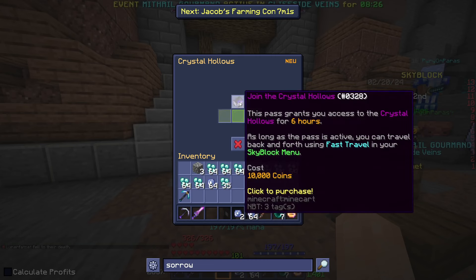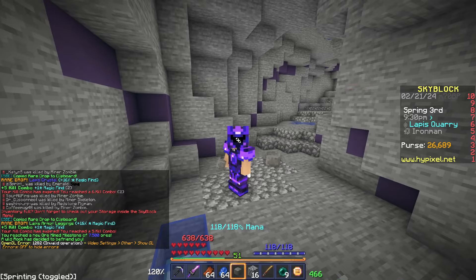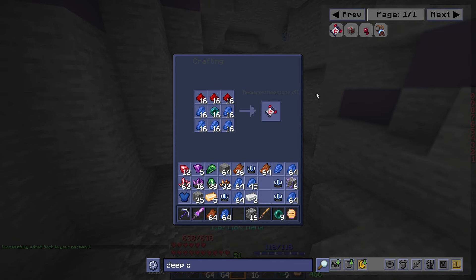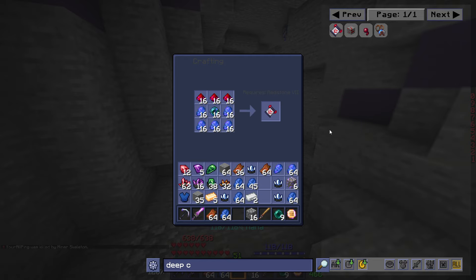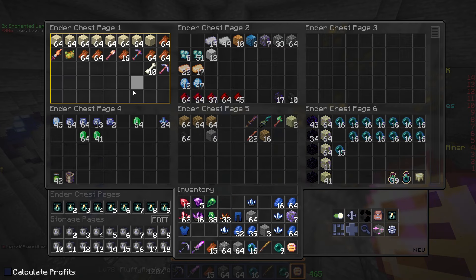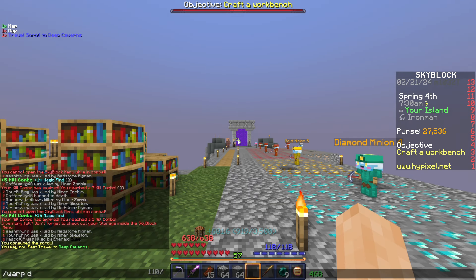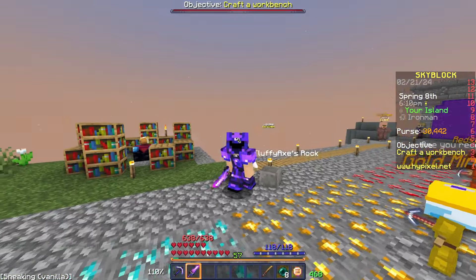I can finally go to the Crystal Hollows. I'll grab all these coins out. 7,500 ores and I got my uncommon Rock Pet. I'm also grinding for lapis with a Deep Cavern scroll so I don't have to keep visiting the portal. I have the redstone and the enchanted enderpearls; I literally need like 15 more lapis. There we go, that's enough. I grabbed a stack of enchanted enderpearls and some redstone, crafted the travel scroll to the Deep Caverns.